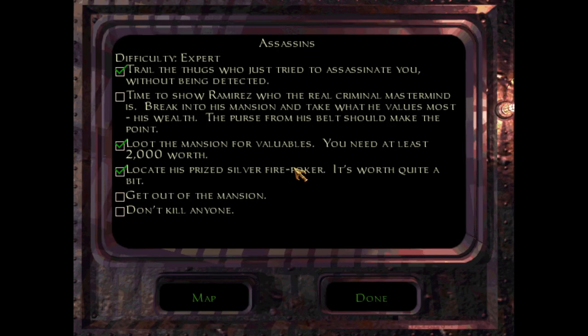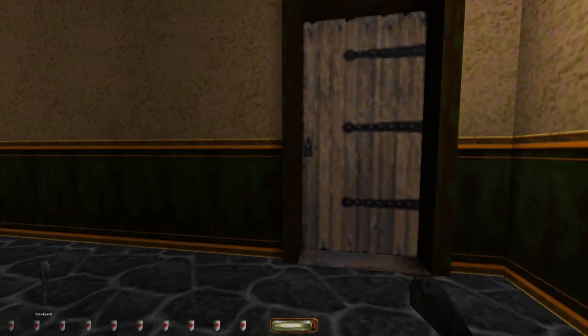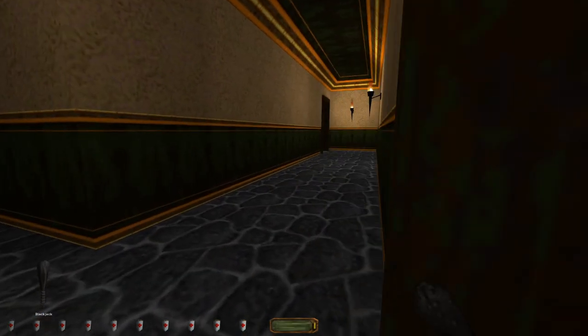Do I have to get out of the mansion? Yeah, so I kinda want to check out that water station down the street, but it may not work out logistically. I think these are for those guards — oh well.